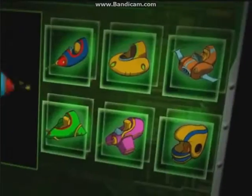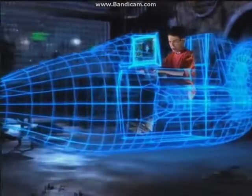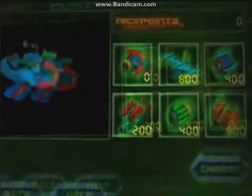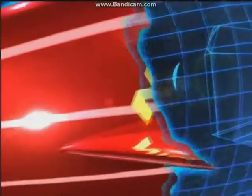Pick your ride — choose your rocket. Then trick it out: customize your rocket with special engines, thrusters, wings, and lasers. Even change the paint job.